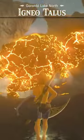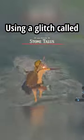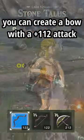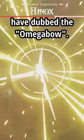This is the Omega Bow of Light. Using a glitch called Weapon Modifier Corruption, you can create a bow with plus 112 attack and 10 shot modifiers, which speedrunners have dubbed the Omega Bow.